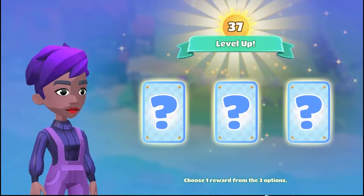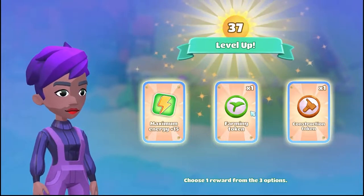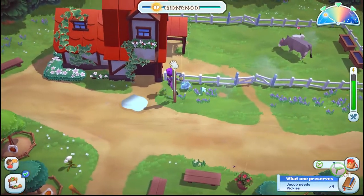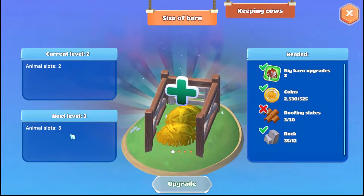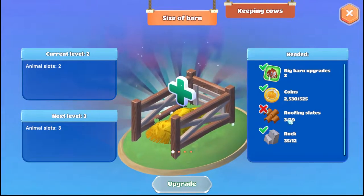Love it up, love it up! I'm gonna go with the farming token because I don't remember. I probably said energy. All right, so now if we want to expand the barn we just need 30 roofing slates, so we need 17 more.